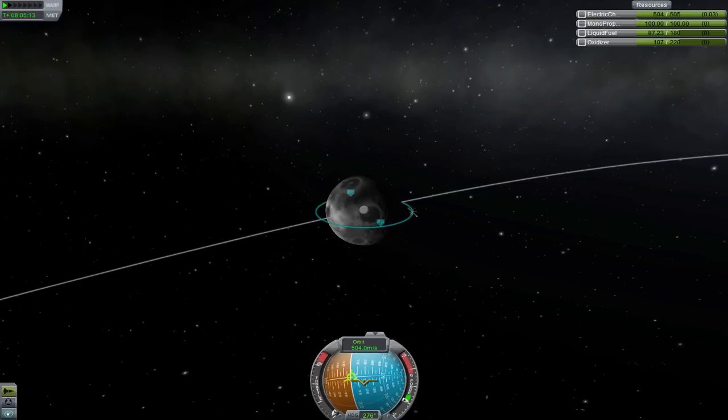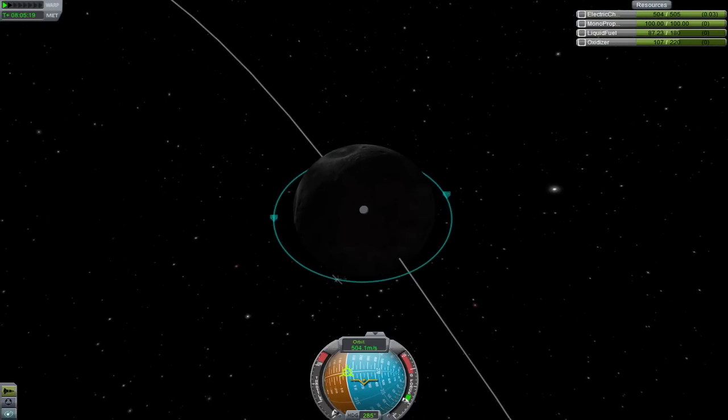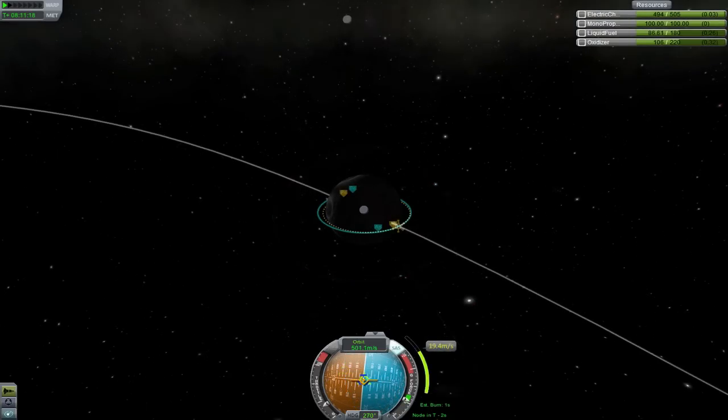Now that you're in a lunar orbit, you can pick out a landing spot. It doesn't really matter where, but I'd suggest somewhere on the day side so you can see your shadow when you're coming down. When you're on the opposite side of the moon from your landing site, burn retrograde until your periapsis is about 5 kilometers. Your periapsis should be about right above where you want to land.